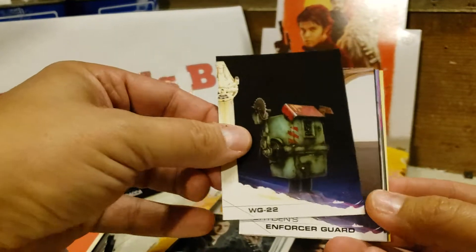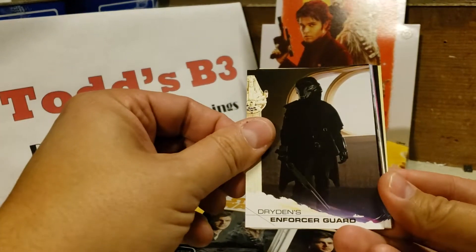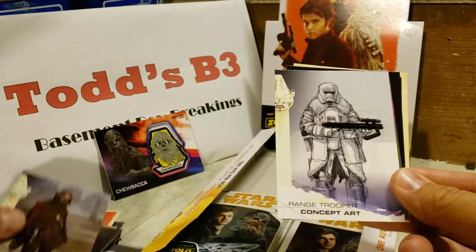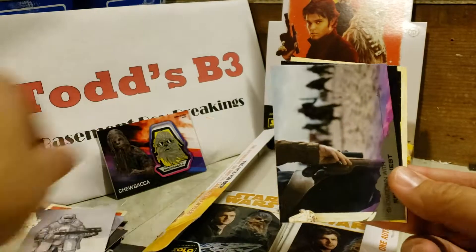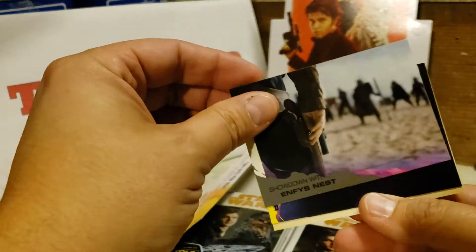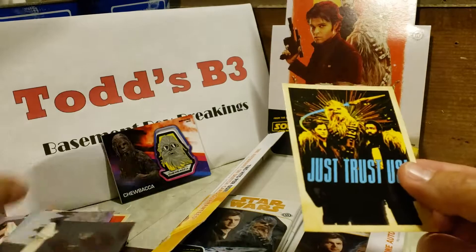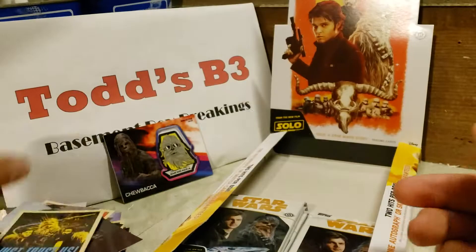WG-22, Drain's Enforcer Guards, Corso, Saucerhead Concept Art, Range Trooper Concept Art, Showdown Enphy's Nest, Dryden Foss, Security Enforcer, and Just Trust Us.